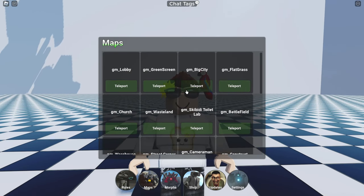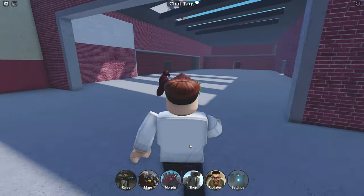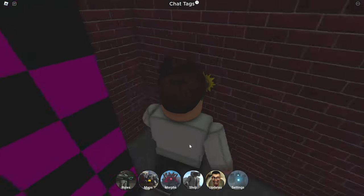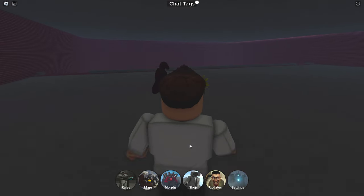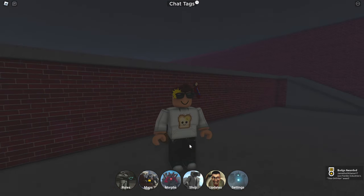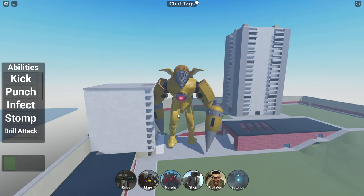First things first, you're going to teleport to the construction map — or just 'construct map' I guess. Here we go. Once you're here, you're going to go this way, go on down, go around here, and right here — there we go. Look at that, we got Titan Drill Man! Awesome, let's check him out.